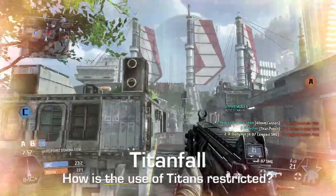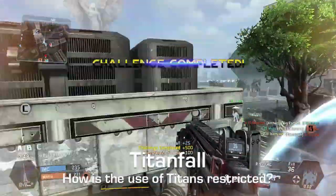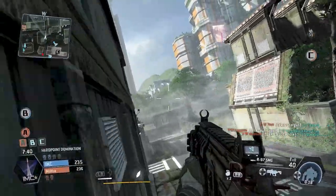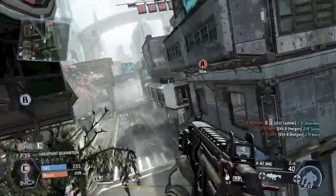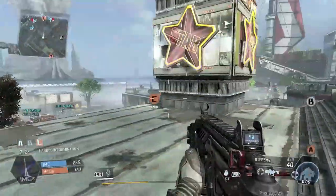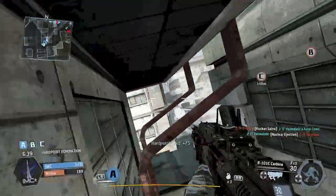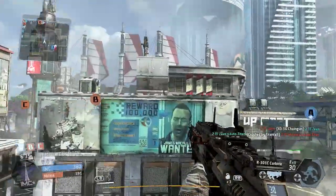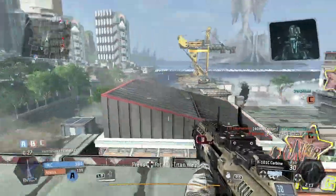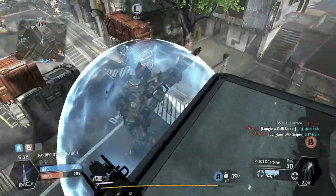Going into more detail about the titans themselves — some of you asked about restrictions on using them. For team deathmatch and domination, there's a countdown that's the same for everyone regardless of side or player. You can lower the countdown by killing people on the map — either human players or AI minions. The AI walks around the map and attacks people but isn't very strong. Killing them knocks a second or two off your countdown depending on quality, so hunting down a squad of them can knock off five seconds. It is a race to get that titan.